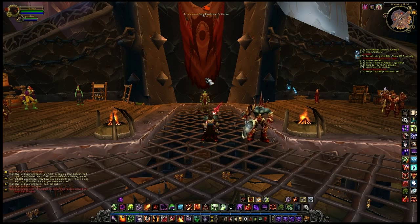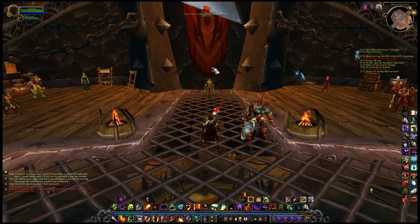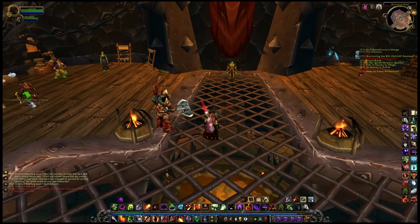One feature that Curse.com does not mention is the waypoint arrow located on your screen. I've put mine at the top of my screen to be out of the way, but still allow me to see where I need to go next for my current quests. You can also drag it to wherever you want on the screen that is most useful for you.